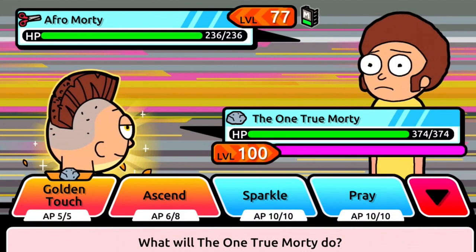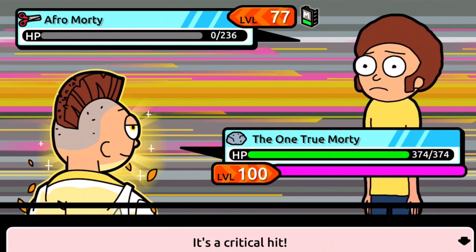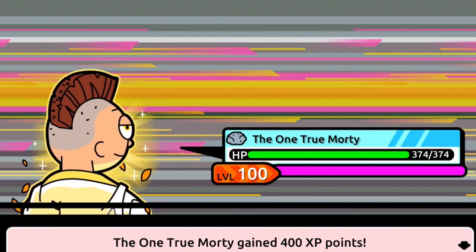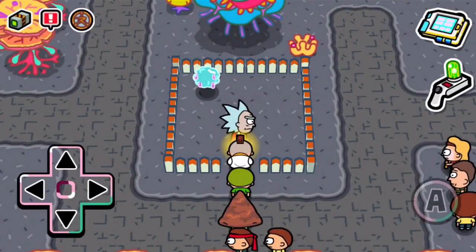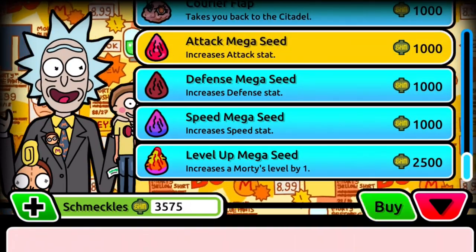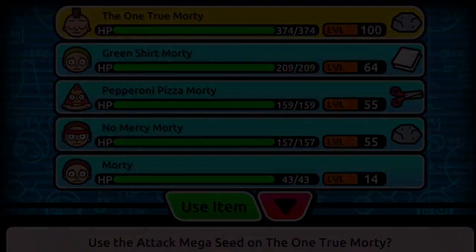The trainers weren't all one-hits, but once I get up to 1000 attack they will be. We'll be able to buy 10 more attack mega seeds and get this guy up to 1000 attack — we might even get one more. Let's go to items — we don't have enough for the 11th one, but we can still buy 10. We're gonna get this guy up to 1007 attack.